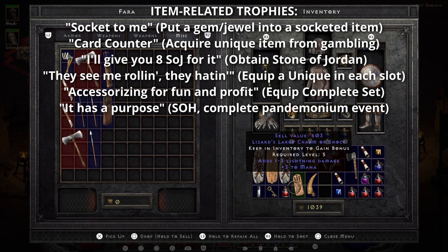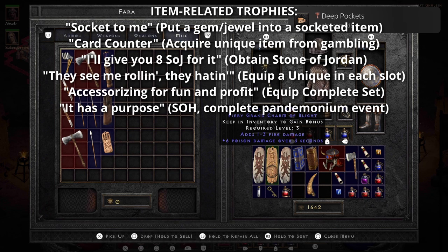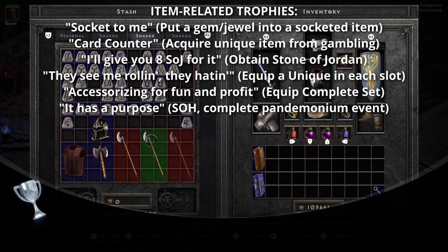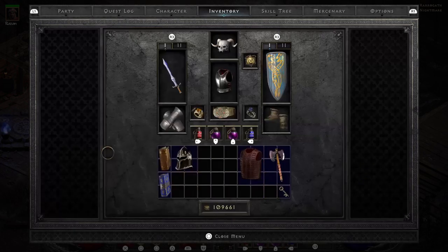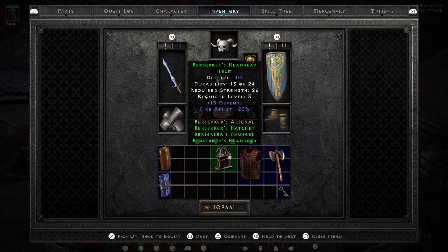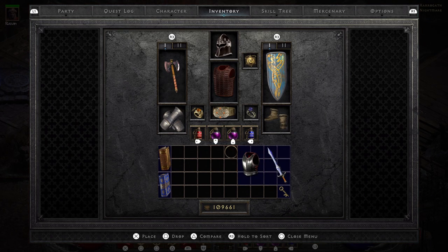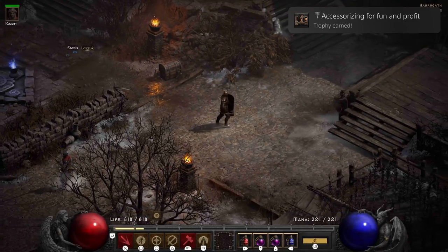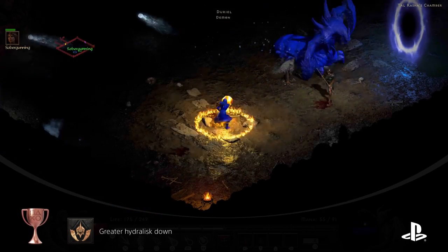The Stone of Jordan is a very popular ring. You can trade for it, earn it from gambling, or farm different enemies for it. If you get lots of unique items throughout your gameplay, you can earn the They See Me Rollin' They Haten trophy by equipping each of your character slots with a unique item. And you might as well get the Accessorizing for Fun and Profit trophy, which is to equip a complete set — personally I earned this with the Berserker set, one of the easier ones since it only has three pieces. The sixth and final item-related trophy is called It Has a Purpose, earned by acquiring the Standard of Heroes, which you can trade for or earn by completing the Pandemonium event.